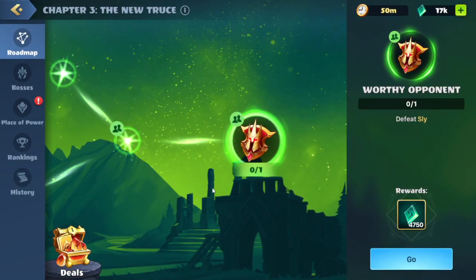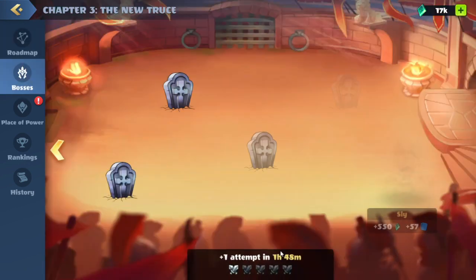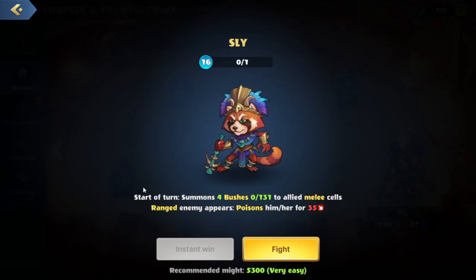We are on the final quest of the world event: Defeat Sly. We'll hit the go — this brings us over to a battle. Looks like they have two skills: at the start of the turn they will summon four bushes to allied melee cells, and also whenever a ranged enemy appears, it will poison them for some damage.